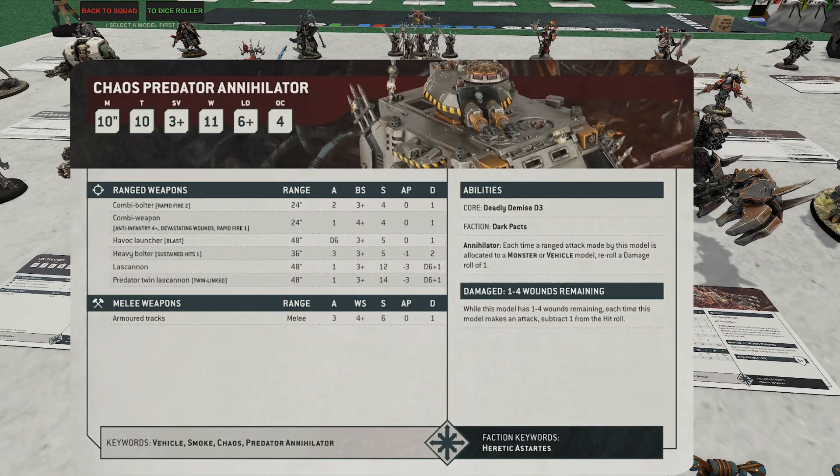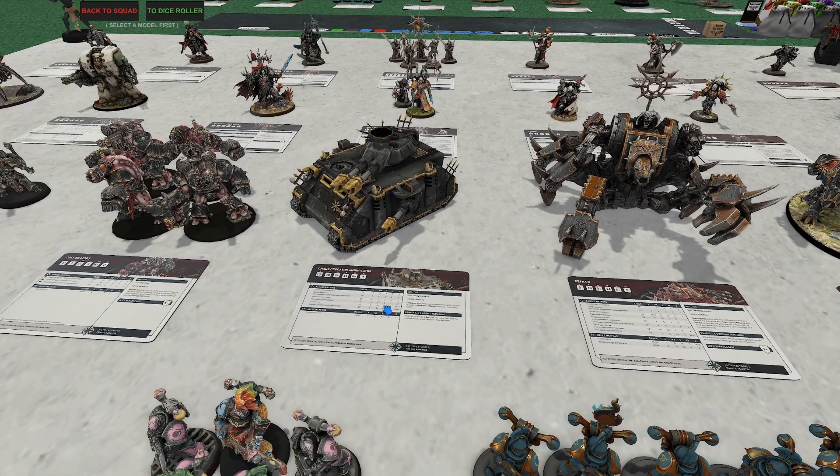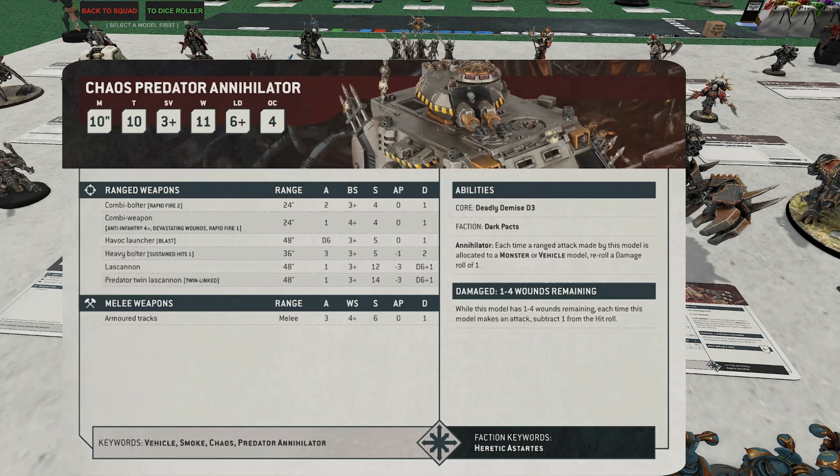Chaos Predators — a sleeper hit. These guys are actually pretty damn good and really cheap, around 130-140 points. 10-inch move, T10 fantastic, 11 wounds. There's no invulnerable, but in 10th edition most weapons go up to AP2 and rarely beyond, so you're still getting your save in most cases. They give you more anti-tank, including anti-knight capability. I like to run the lascannon version, so three lascannon shots. Their Annihilator rule lets you reroll damage rolls of 1 versus monsters and vehicles, which helps a lot.